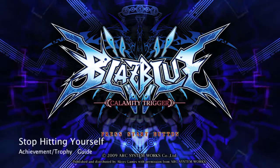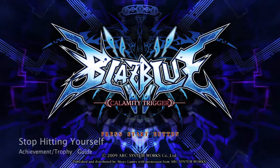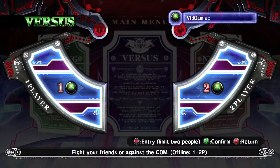Hey everybody, it's Sean here from thegamiac.com. Here we are today back in BlazBlue Calamity Trigger, grabbing the Stop Hitting Yourself Achievement. This is to land 30 counter-assaults, and is best done with two controllers in a local versus game.